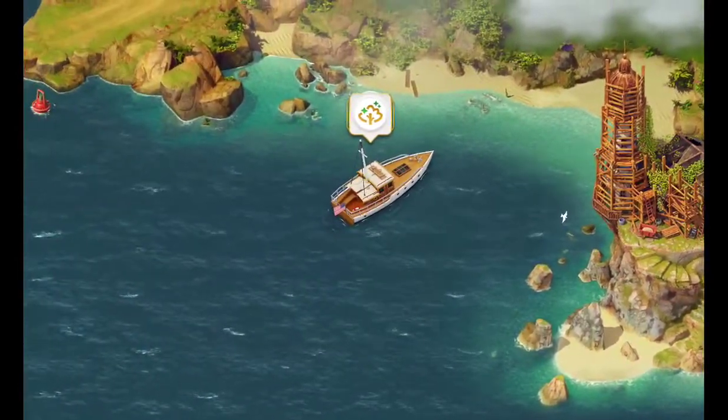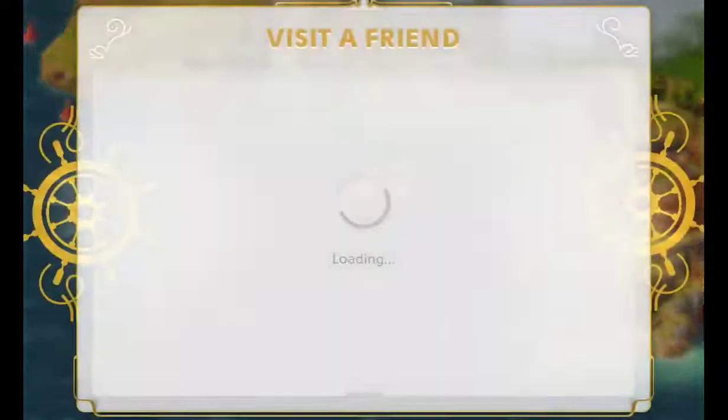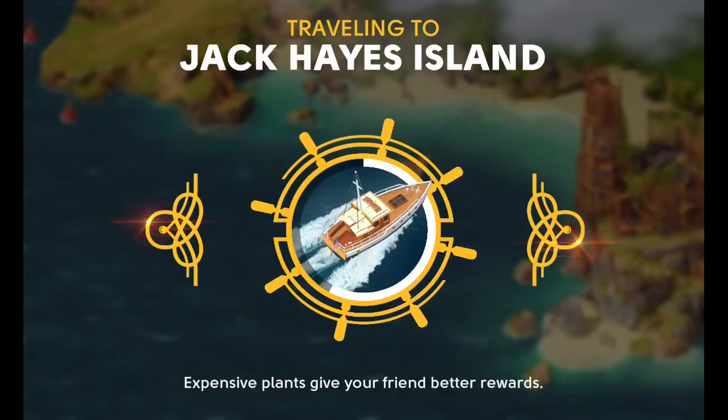Then it scrolls you over to the bush boat, and you pretty much have to visit Jack and look at his island. You don't have to give him a bush, though.